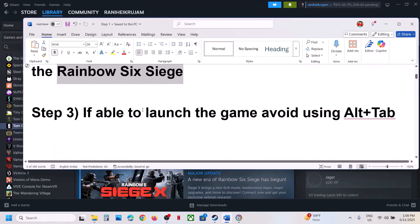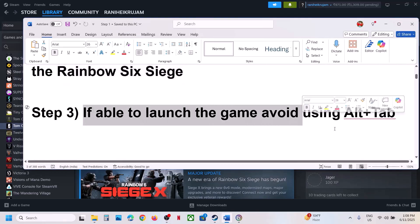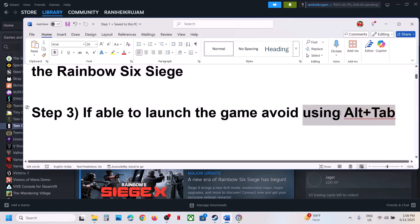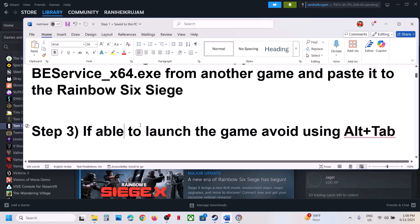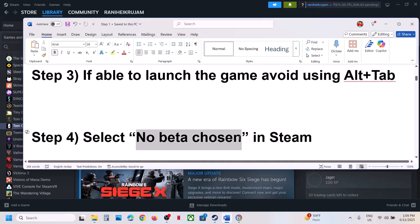If still not working, the next step: if you are able to launch the game, avoid using Alt+Tab — Alt-tabbing while playing the game is crashing the game. If you're not able to launch the game at all, you can skip this step.